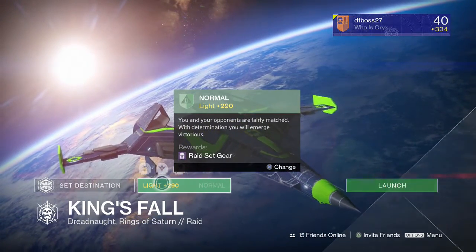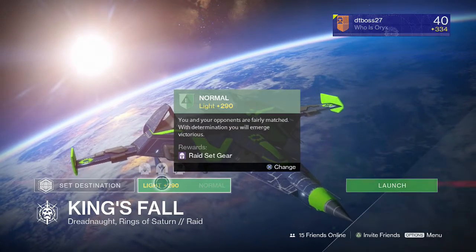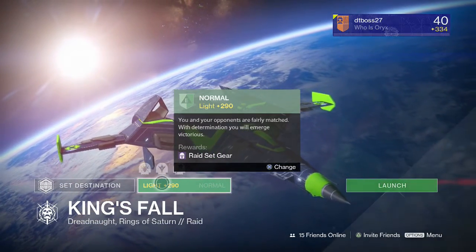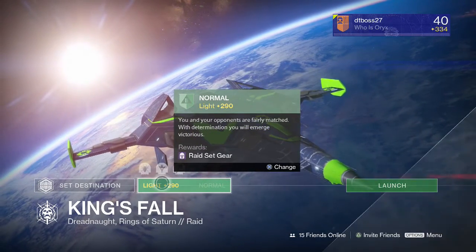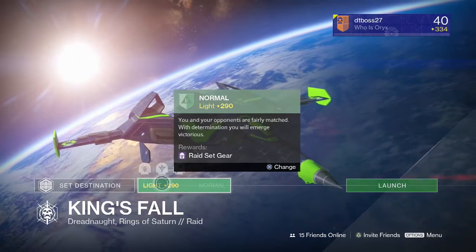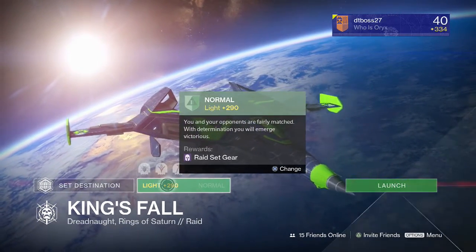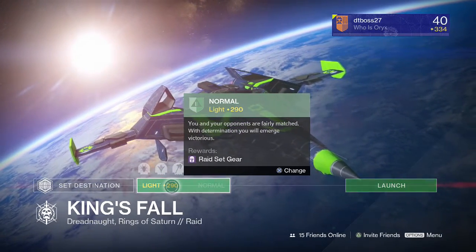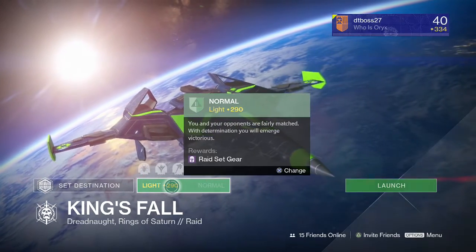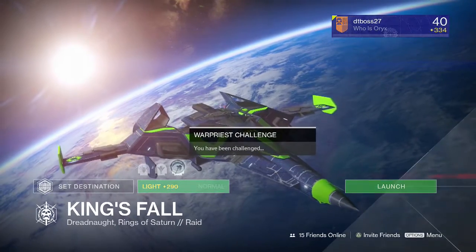Unless you really want to be level 335 for when Rise of Iron drops, I don't think it's super necessary, because once Rise of Iron drops the light level changes from 335 to 385. You're going to be getting higher loot than 335 pretty much really fast — that's just my assumption. So keep that in mind, you're going to be getting higher light level pieces pretty quick when Rise of Iron drops.